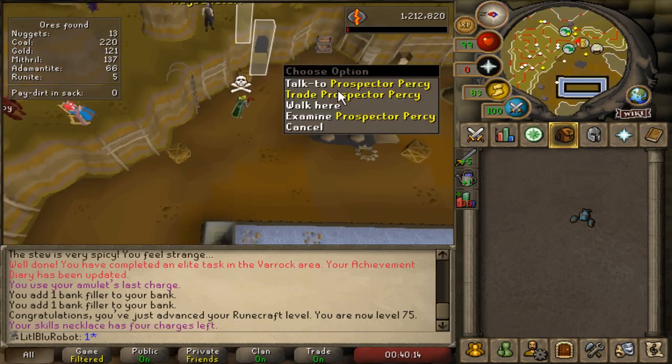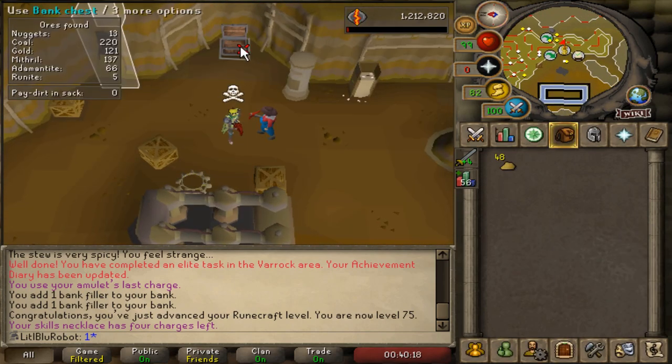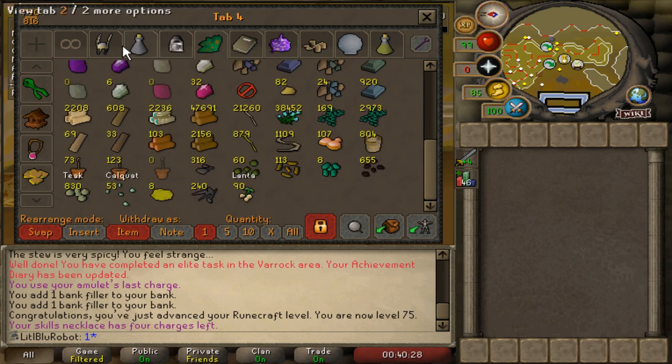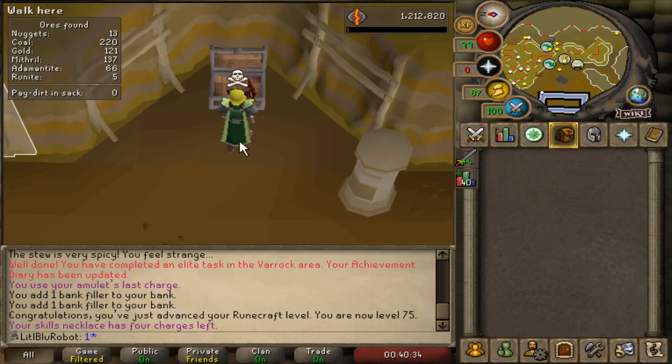I'm going to sell my prospector top back and I'm actually going to sell my gem bag back when I remember, or when I get to 120 of these, because then I can buy the bigger sack which I think will actually be more useful. I kind of just forgot that the bigger sack existed so I got a bit excited that I could get the gem bag, but yeah.